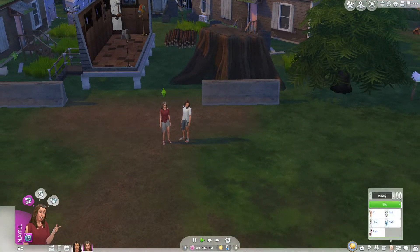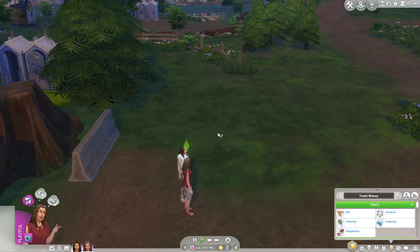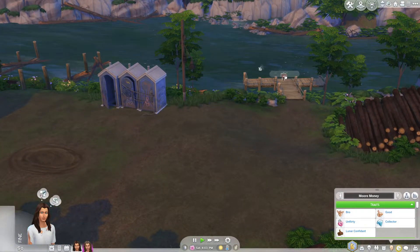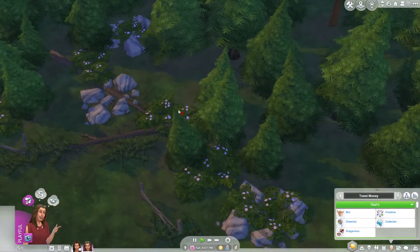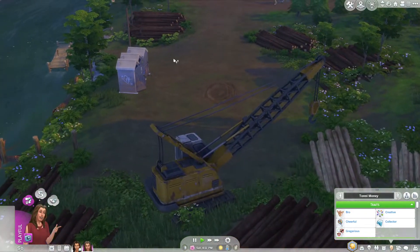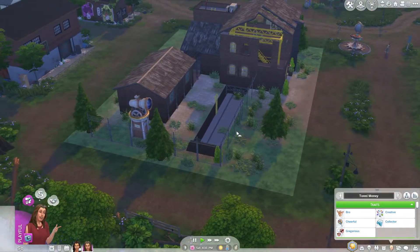Tony is the daughter of Little and Luna, and More is the son of Zoe and Big — I'll try to remember that but probably won't. Right now I'm going to have More go fishing while Tony looks for collectibles around the world so we can make some money. This is a really pretty world, I like the grungy type.